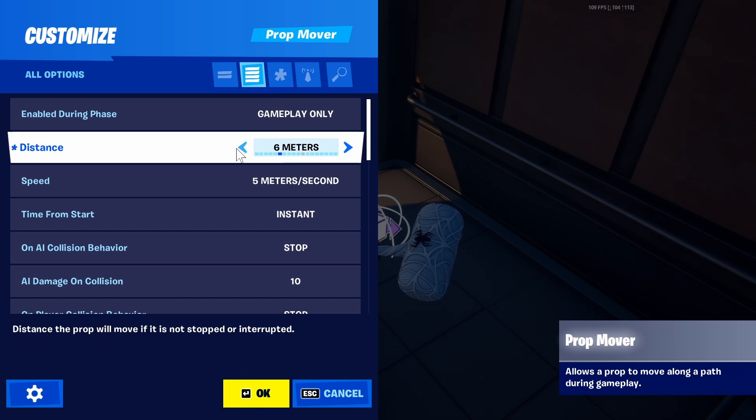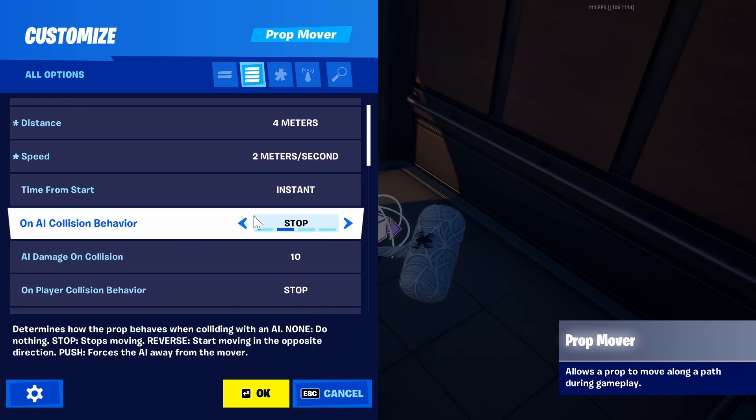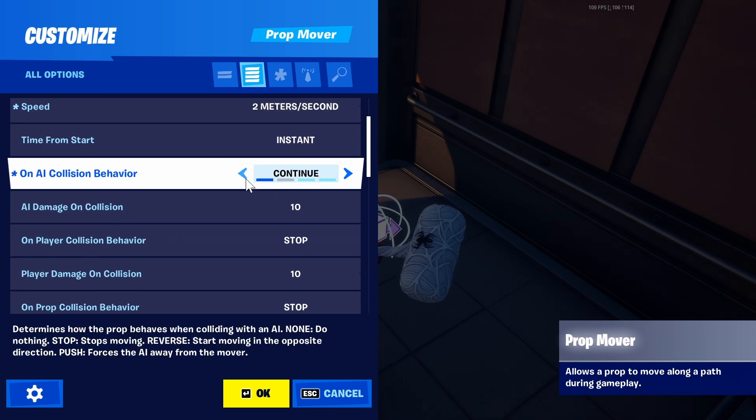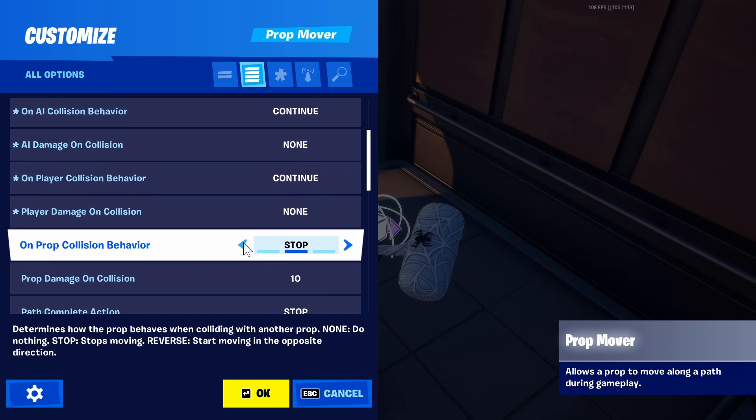I'm going to set it to only four meters and around two meters per second, because any faster would be too fast. Edit these settings so that it doesn't do any damage — it'll just stop when it detects a player or another prop.